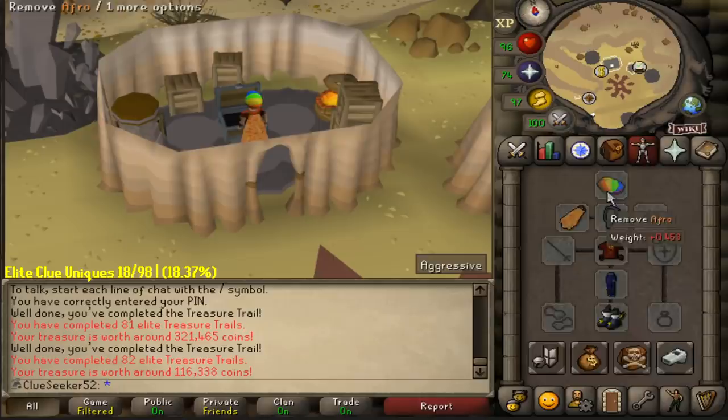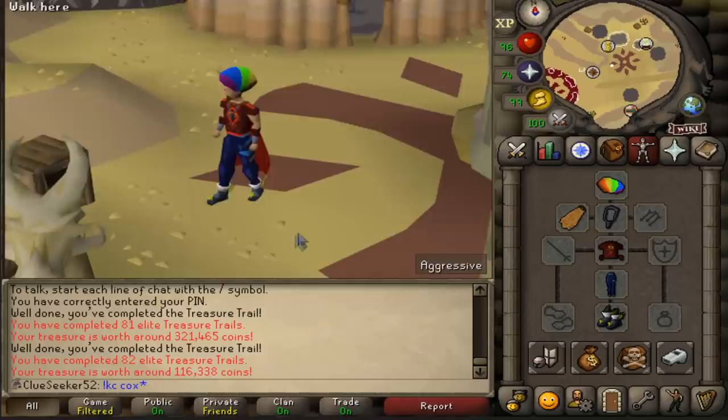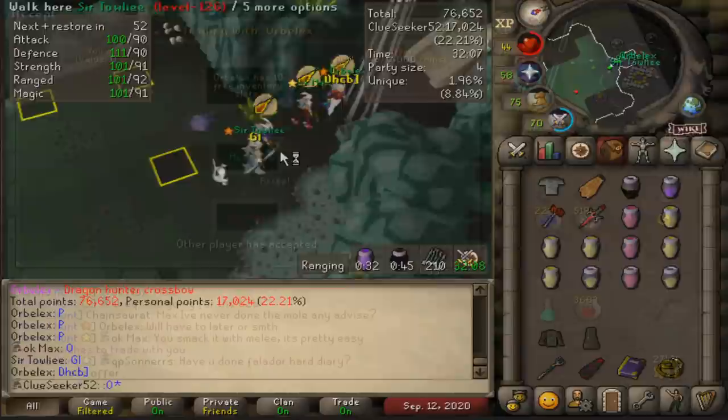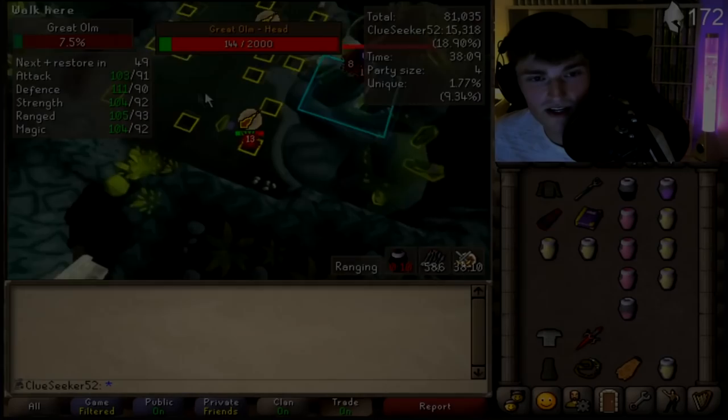I can't believe we still don't have a duplicate Elite reward yet. I think we only need 6 or 7 more before Master Clues have officially been unlocked. I've been raiding quite a lot in the background — we started this episode on about 40 or 50 raids KC and I'm currently sitting on 109. I hadn't been too lucky with drops in my name, although I had seen a Dragon Hunter Crossbow on about 70 KC which I got a nice split from, and then another dex not too long later.